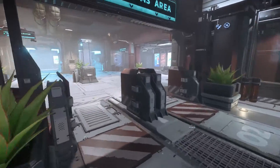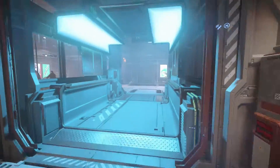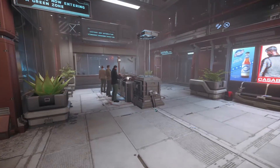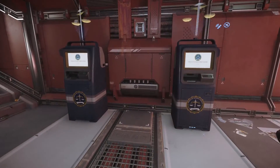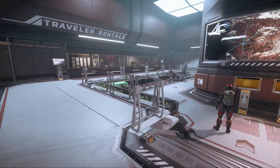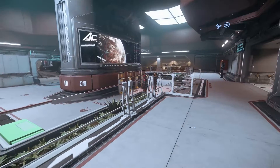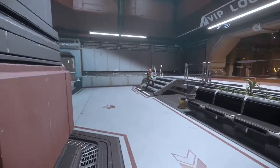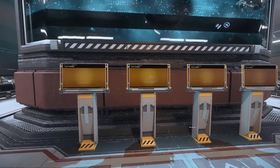You come this way through the customs area — customs is right here. You can pay your fine here if you want. Then you come to the ship Ace Ops and the travel rentals on this side, and there's a little VIP lounge on that side. Pretty cool. And then that's where your flights are.